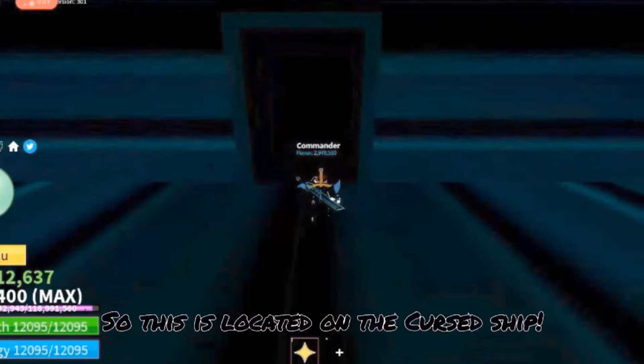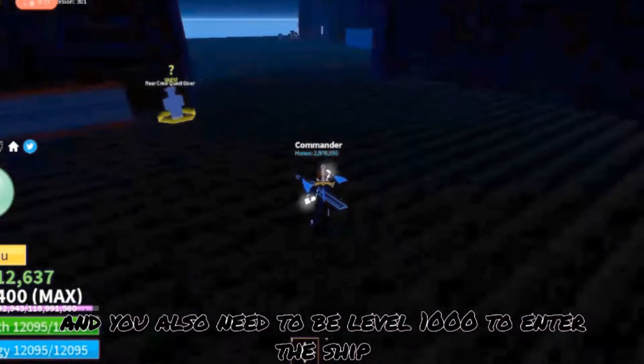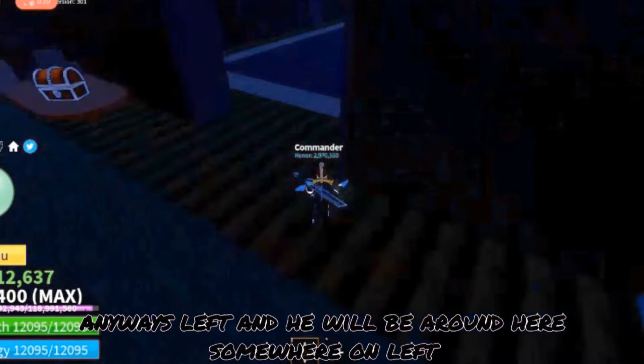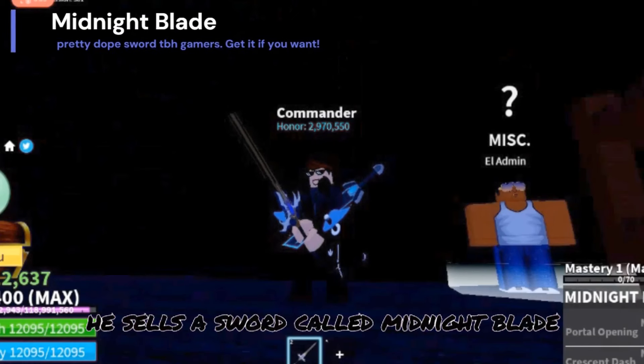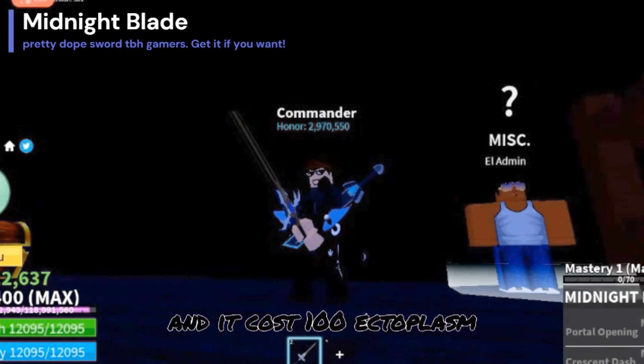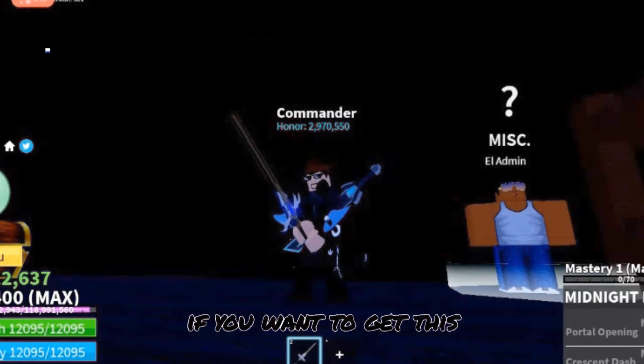So this is located on the cursed ship, and you also need to be level 1000 to enter the ship — sad if you can't. Anyways, go left and the NPC will be around here somewhere on the left. He sells a sword called Midnight Blade, and it costs 100 ectoplasm. This is a decent sword if you want to get it. On to the next one.